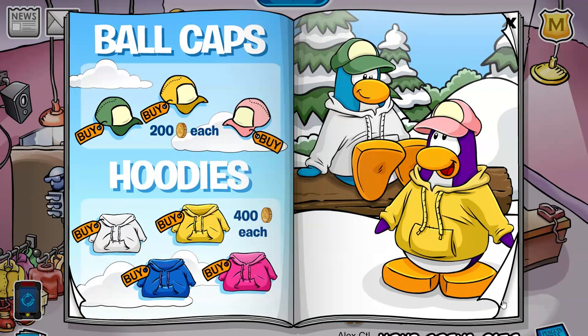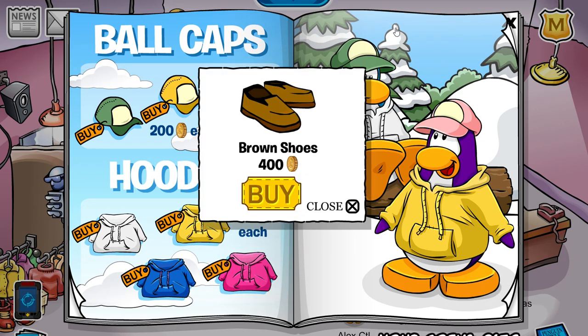So this is an interesting page, especially because it is a rare item. And the item is on top of this little tree — you'll get the brown shoes for 400 coins. I suggest you guys getting this. This is a really, really cool item. I'm happy to see CPR bring this back.